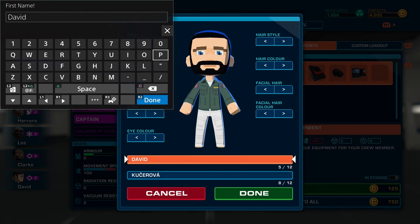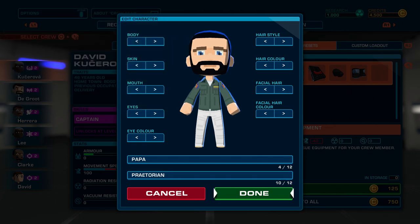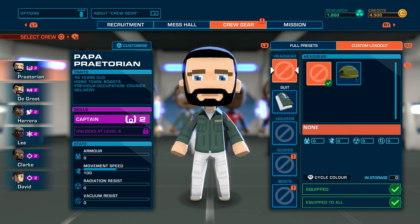I forgot that you've got to have a first name and a last name. It'll be... Papa. Papa Praetorian. Big Papa. Is everyone on the crew going to have to call you Papa? Yeah, everybody calls me Pops. So let's go in and get Papa Praetorian suited up. With the captain, he never leaves the captain's seat — or he shouldn't, because the ship stops flying. So he heals himself and is never going to leave his seat. With that in mind, you don't need to care about speed at all.